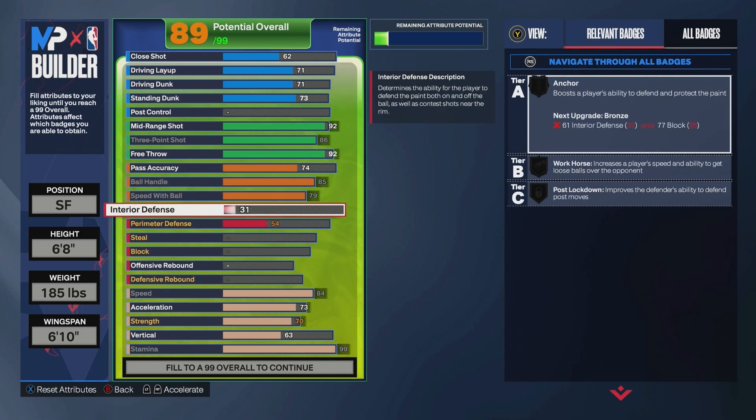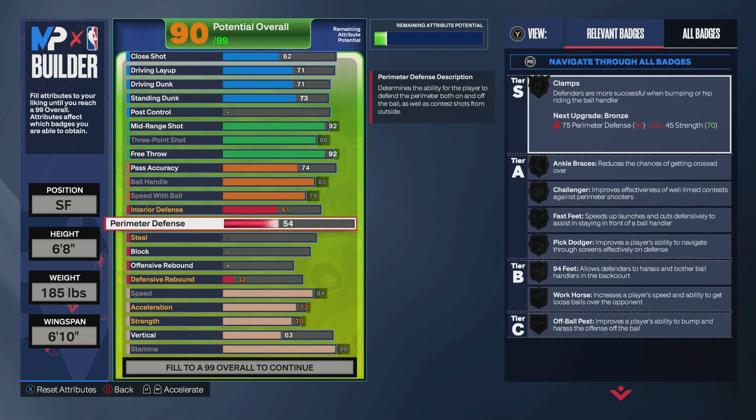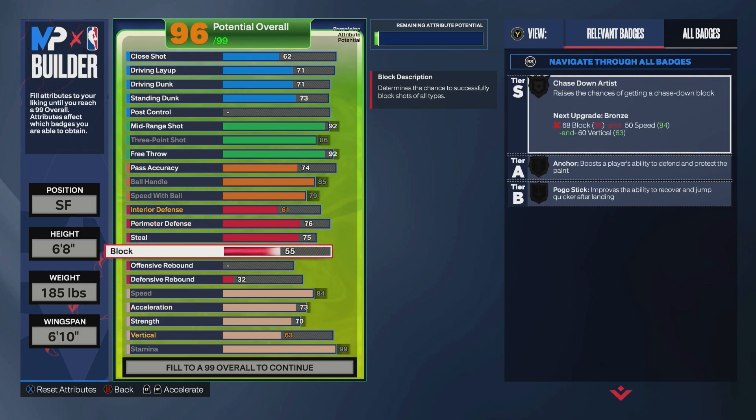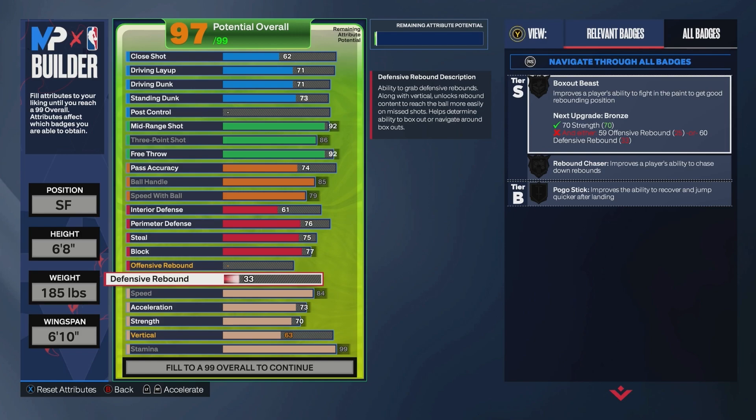For defense, we're going to go 61 interior, 76 perimeter, 75 steal, 77 block, and 60 defensive rebound.